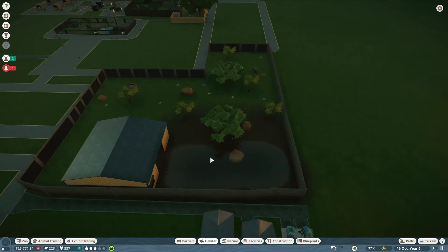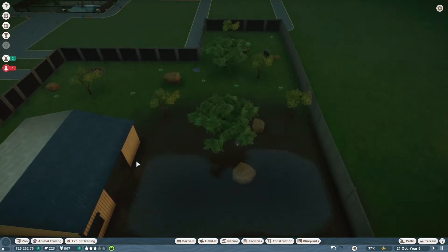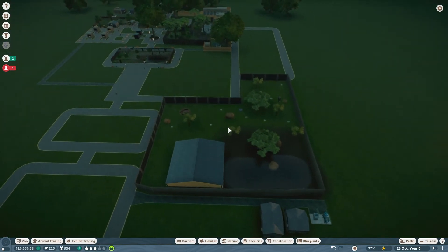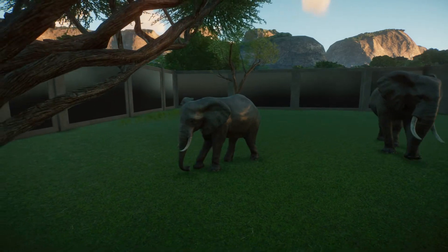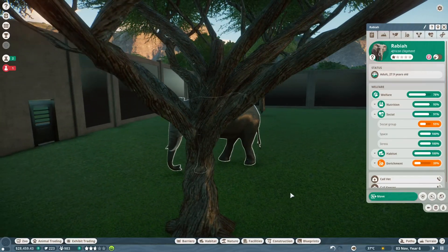I've finished up the elephant enclosure! They're pretty happy — obviously not ideal on the social group, but we'll keep checking animal trading and get as many conservation points as we can to get another elephant. We do need more enrichment, which we're researching. I can't believe we could afford elephants — that's pretty insane! Also, while I was building, we finally, FINALLY unlocked one-way glass!